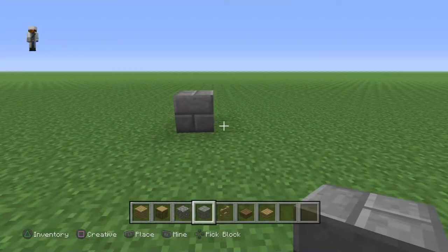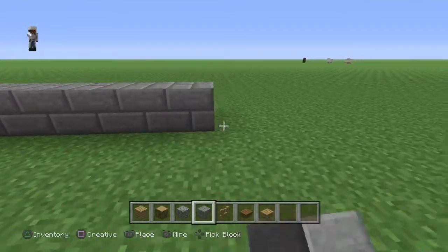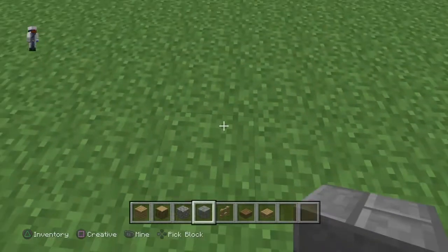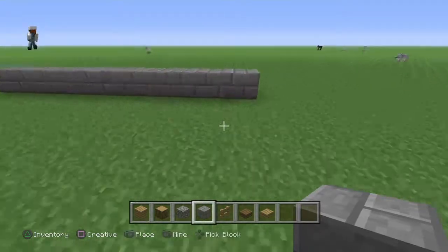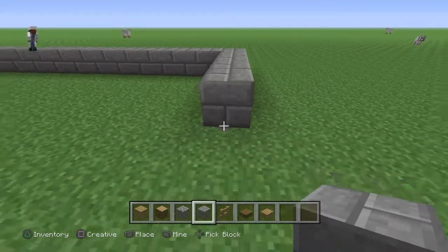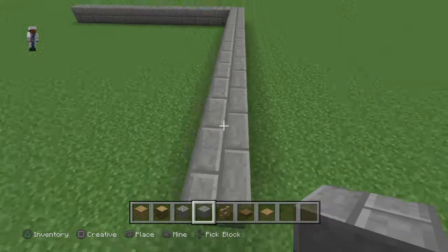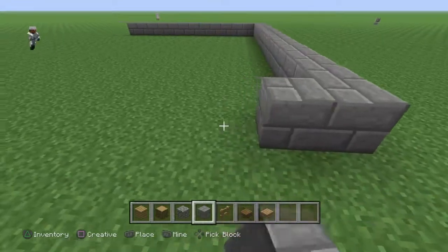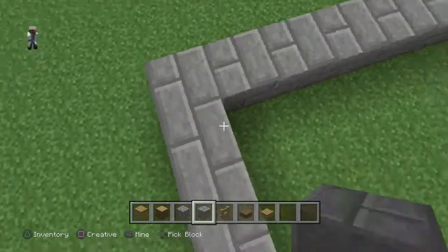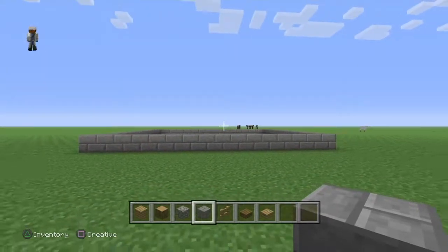Starting with the base, go this way by thirteen blocks: one, two, three, four, six, seven, eight, nine, ten, eleven, twelve, thirteen. I know it's an odd number but we'll deal with it. Then go this way to about fifteen blocks: one through fifteen. Now go back, making a thirteen by fifteen rectangle. The fifteen-block side is the front of the house.